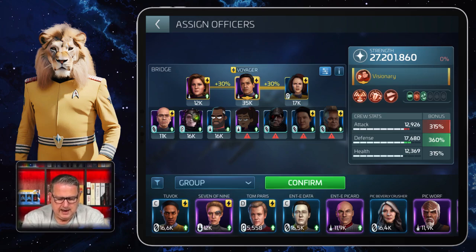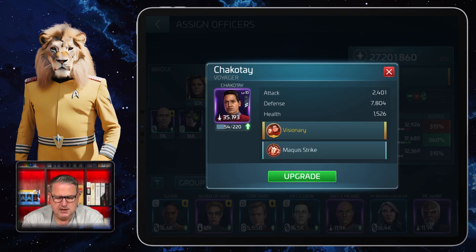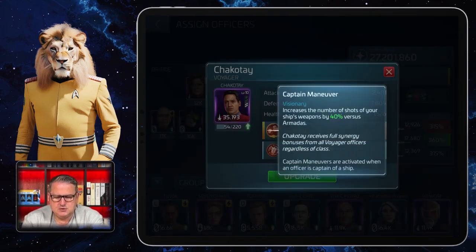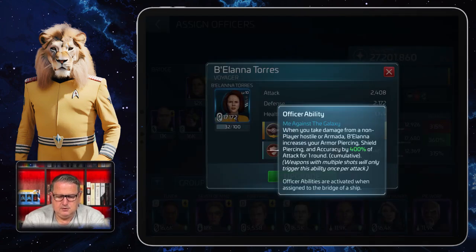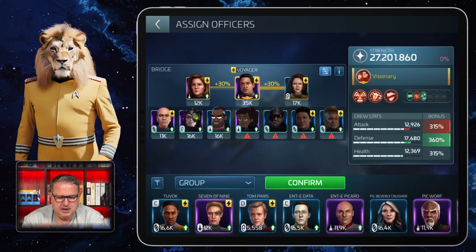It depends what Voyager officers you have, but the Armada captain for Voyager is Chakotay — he's a visionary. He increases the number of shots of his ship's weapons by a certain percentage versus Armadas. Like Miles O'Brien, he increases the number of your shots. B'Elanna Torres — 'Me Against the Galaxy' — when you take damage from a non-player hostile or Armada, B'Elanna increases your armor piercing, shield piercing, and accuracy by a certain percentage for one round.